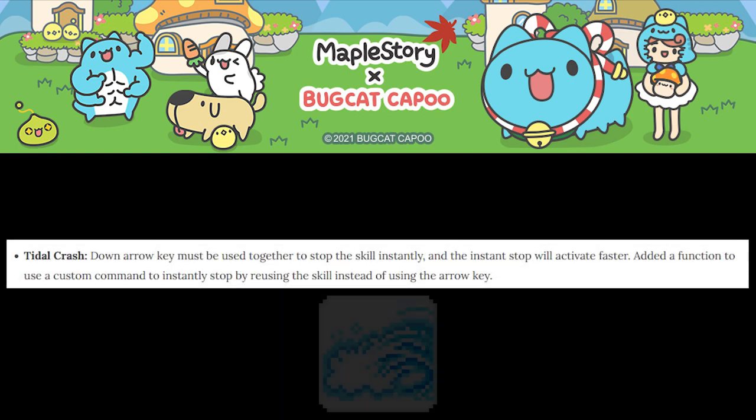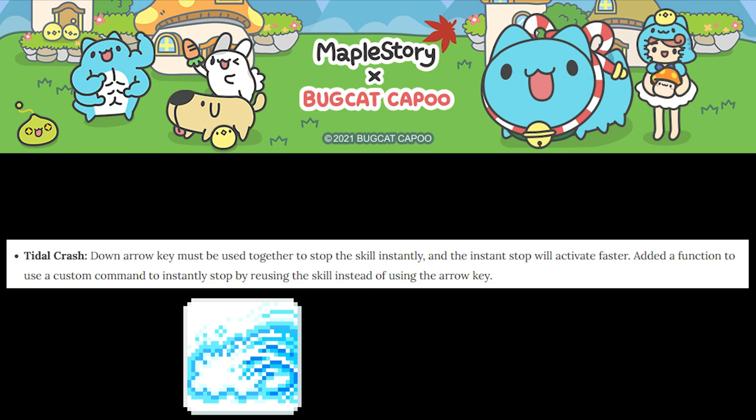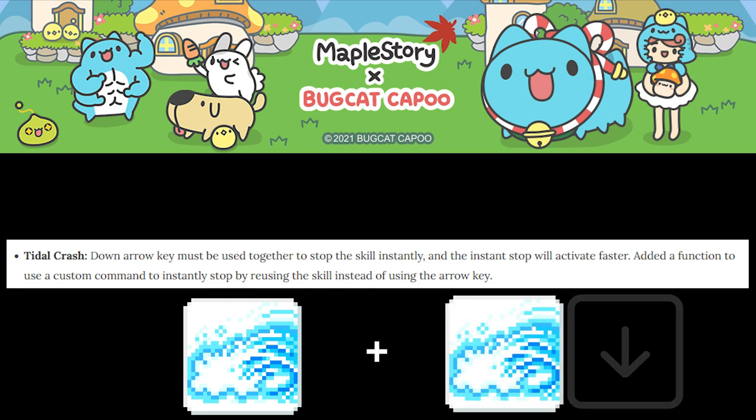Onto the specific changes to Thunderbreaker. First on the list was the change I was most looking forward to, until I realized how it actually works. Title Crash has an additional way to cancel itself now. This method involves using your down arrow key to cancel the skill when you press it. However, you're required to press Title Crash again alongside the down key, meaning that you require an additional input to accomplish the same effect that we had before. Which, to say at the very least, is just downright insulting.